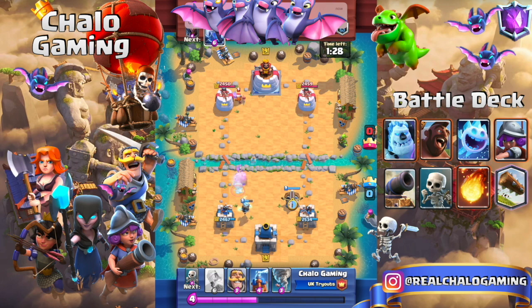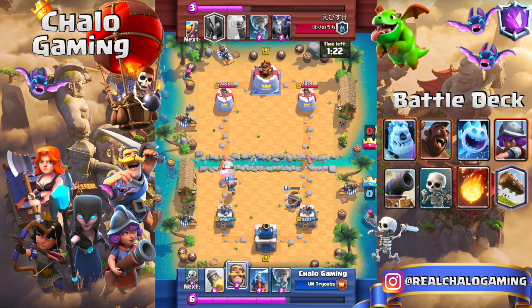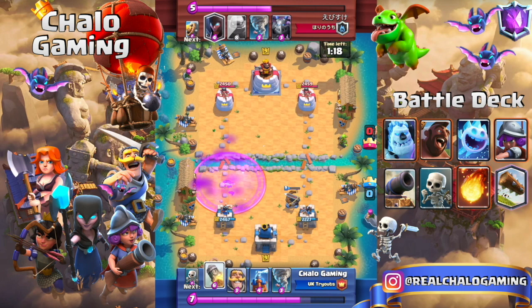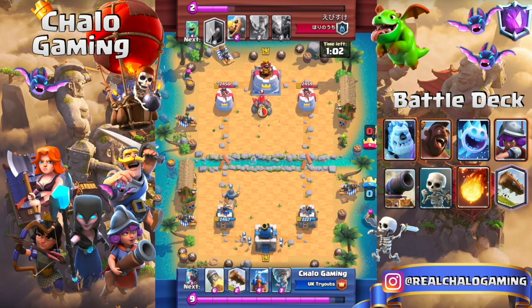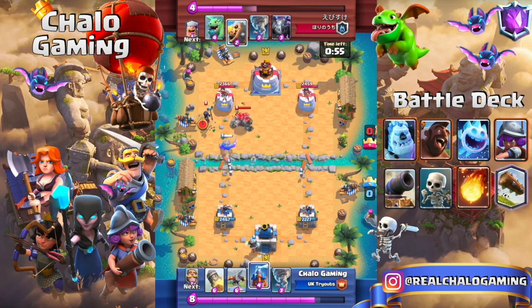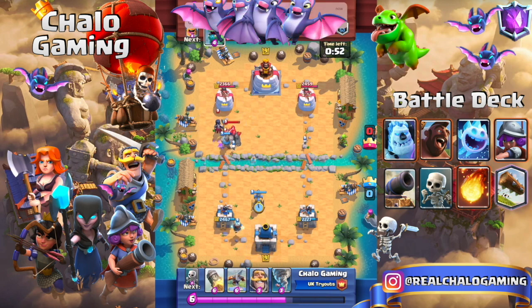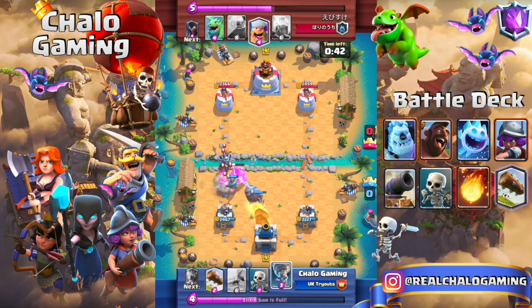Here you can see our defensive X-Bow placement. We placed it touching corners with the tower being attacked — this is a 90-degree anti-lightning, anti-poison location, which means they cannot lightning the left tower and the X-Bow simultaneously. They'll have to choose to lightning the other tower or not lightning at all. To prepare against the next Golem, set up your ice wizard, Tesla, and knight — and if they accumulate troops behind the Golem, go in with a rocket.